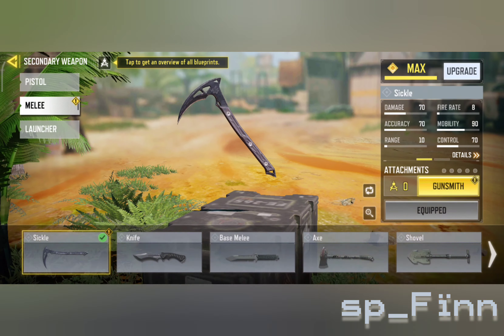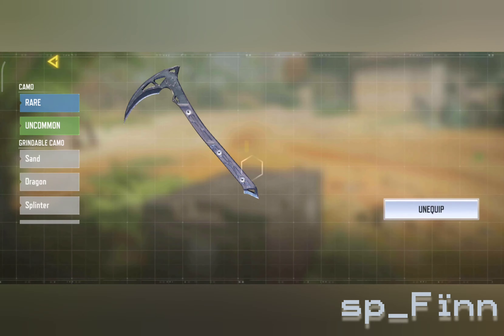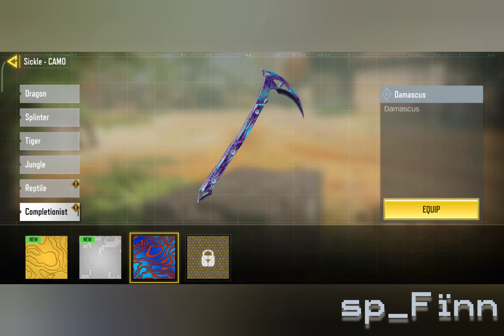I checked all my guns and found out about the new melee weapon — the Sickle. If you have this already, you need to get it gold.